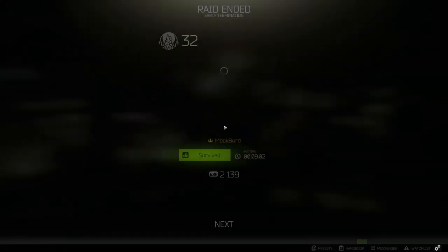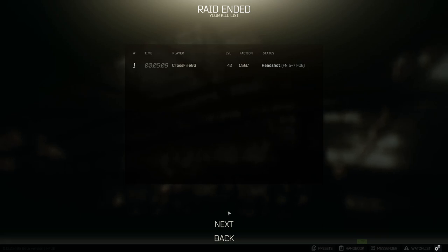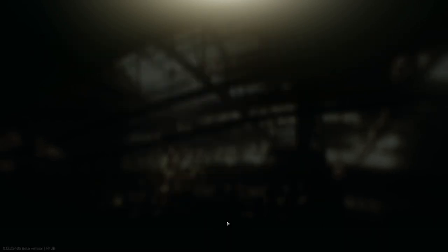Quick run there. Luckily got a player, which will add a lot to how much this run was worth. However, we got that graphics card and the lion, which are going to be the most valuable. Just under 10 minutes there. Let's go ahead — what are the names here? I thought I killed two guys. Whatever.